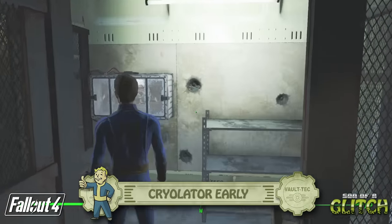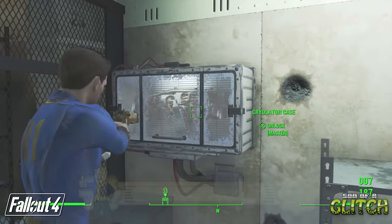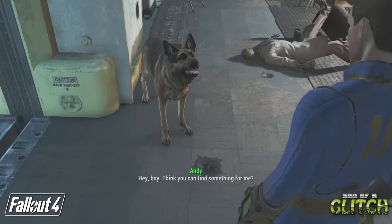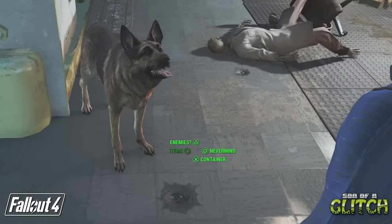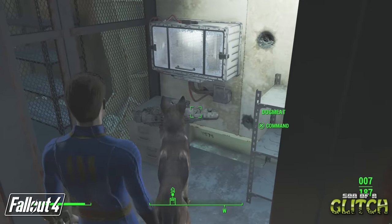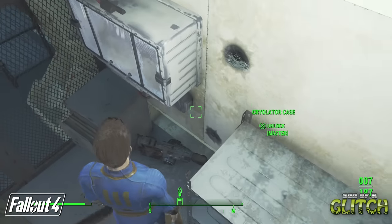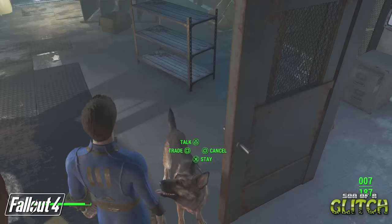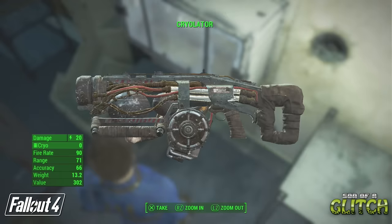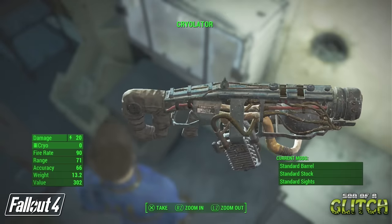Inside the vault you can find the cryolator, one of the best weapons in the game - but you need to be a lockpicking master to get it. Except all you need is Dogmeat. If you tell Dogmeat to go looking for items just outside the small room the cryolator is in, he'll happily just go and get it for you. Simply pick it up and it's yours. Dogmeat will have the ammo for the cryolator, so in order to get it you'll have to trade with him. And there's the cryo cells we need! With this glitch you can have one of the best weapons in the game as soon as you've met Dogmeat, which is pretty much the beginning.